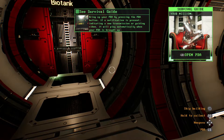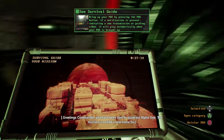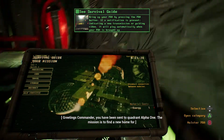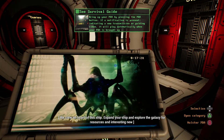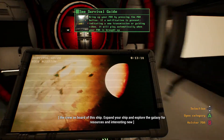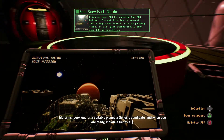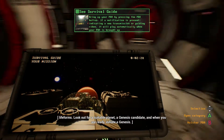Open PDA — left bumper. You have been sent to Quadrant Alpha One. The mission is to find a new home for the crew on board of this ship. Expand your ship and explore the galaxy for resources and interesting new life forms — oh, that's dangerous. Look out for a suitable planet, a Genesis candidate. And when you are ready, initiate a Genesis. I can initiate a Genesis all day long.